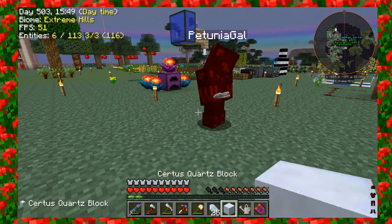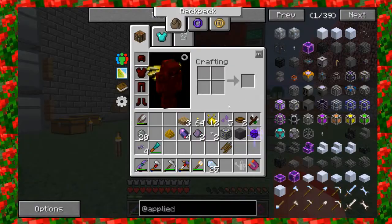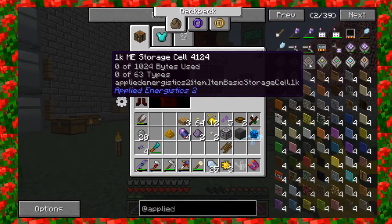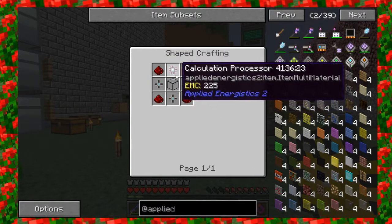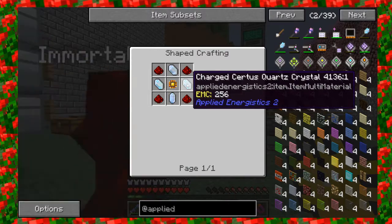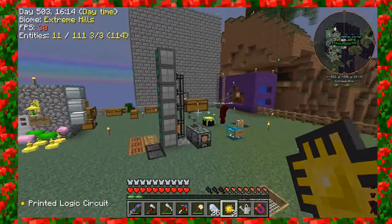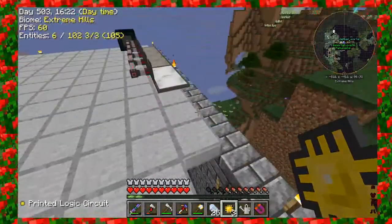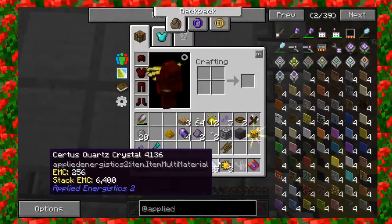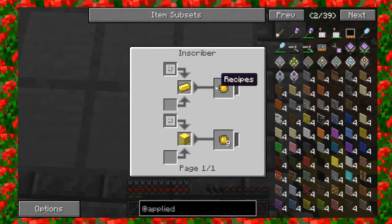So, storage. I'm going to make a 4K. To make the 4K, I need three... I also need one calculation processor — I'm going to wait for Petunia to work on that. I think we're going to be doing some stuff in between episodes. I need three chipsets. I need a block of iron. She gave me the logic circuit.